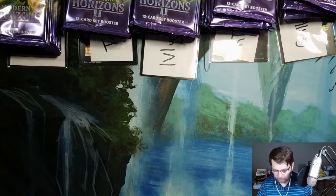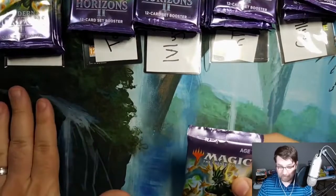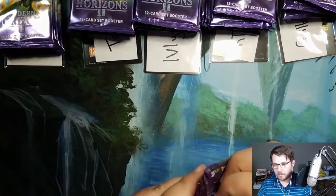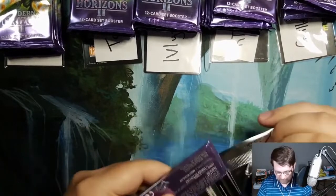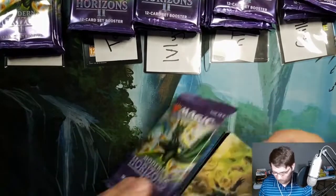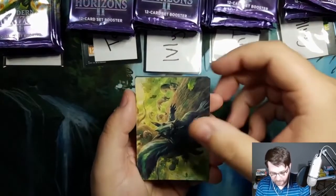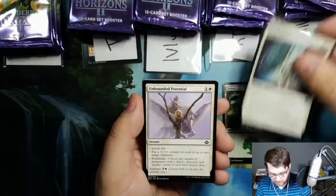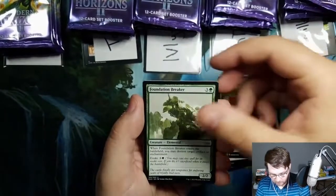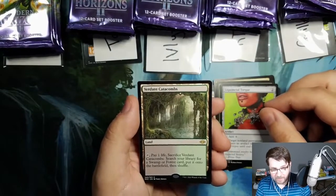First packs are Bobby Z's. We're opening them, putting the rares and mythics on camera, everything else off camera. This is when you want to pull Scion — you either want to be really high or really low, so you want all fetches or all Scions. We have an art card, Forest, Break Ties, Unbounded Potential, Near Scrappling, Knight in Mirror, Captured by Ligax, Foundation Breaker, Liquid Metal Torque, and your first rare: Burner Catacombs. So Bobby's going for the low spot.